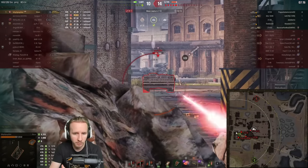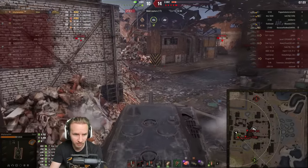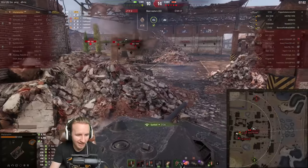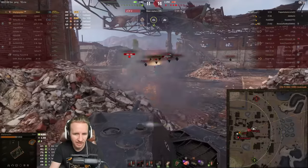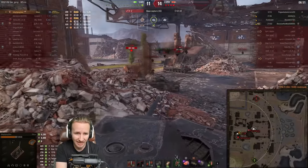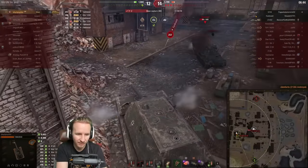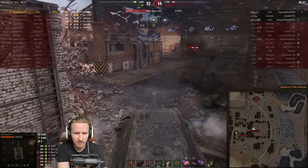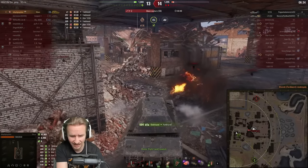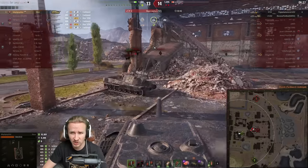WhyYouPlayWhat has now blocked enough damage to destroy this Maus twice over, with damage blocked nearly matching damage dealt — only 3 damage between those two metrics. The Strv 103B's gold round does punch through, but WhyYouPlayWhat keeps the 121B from all-inning them. The Ferdinand continues to distract. The Strv decides to go cap something — probably should have done that earlier. The artillery tries TD mode, misses, and gets shut down, turning a 1v7 into a 1v3 with nearly 10,000 damage on the board.